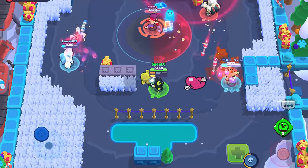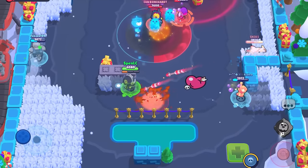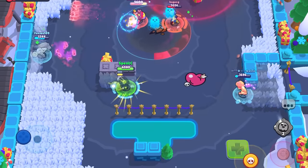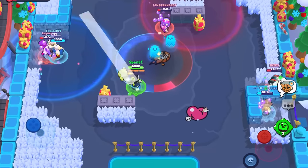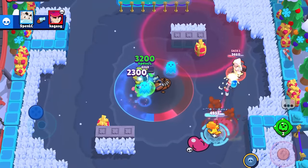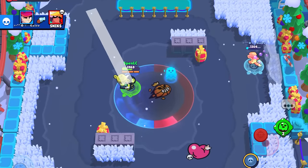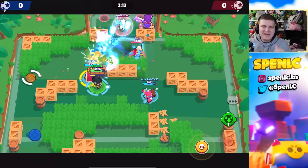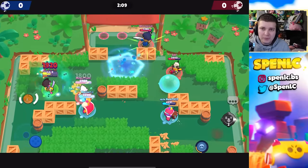Next up on the worst gadget list is Soul Switcher with Gus. His other build has just been used every single time since Gus's release. This gadget is maybe a tiny bit underrated — you only lose 5% of your HP for an instant ghost — but at the same time you're sacrificing a lot of DPS, which Gus 100% needs. Maybe with a few more tweaks it could be usable.